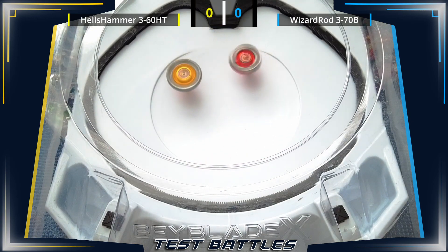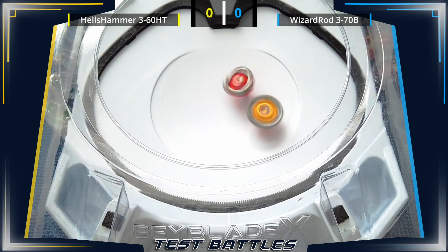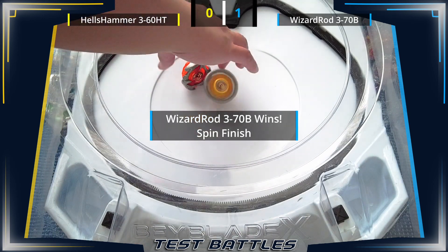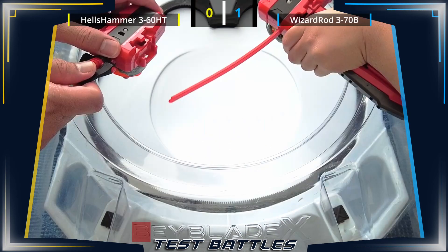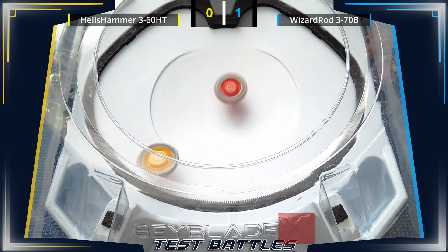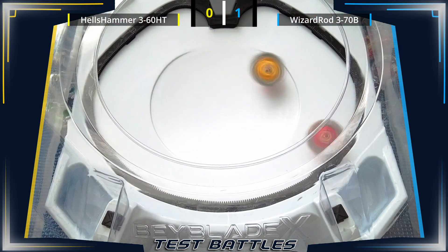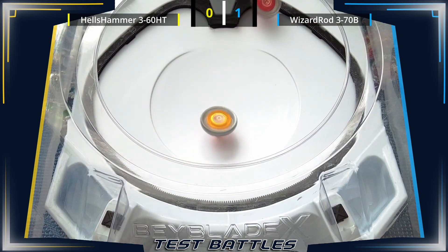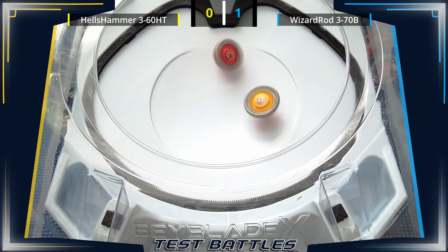Two of each offensive and defensive combos will be launched from the B side of the stadium, while the remaining half will be launched from the X side of the stadium. The B side is where the letter B from Beyblade X is, while the X side is where the X in the name is located. Side names remain the same regardless of the stadium orientation. Stats will be shown by the end of the video to see if the featured combo is viable or not.